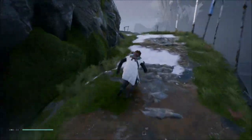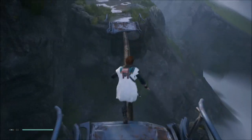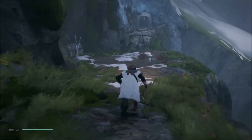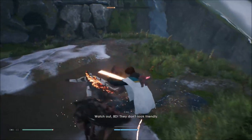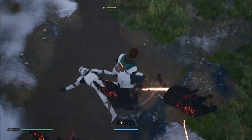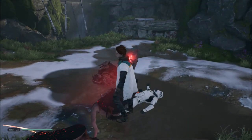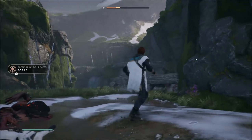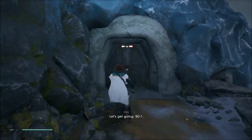This is the way in — this is the path I'm supposed to take. Let's jump. There are monsters! Look at that — they're attacking that stormtrooper right here. That stormtrooper is getting eaten alive, boys. There are definitely Imperials on this planet. Let's get going, BD-1.